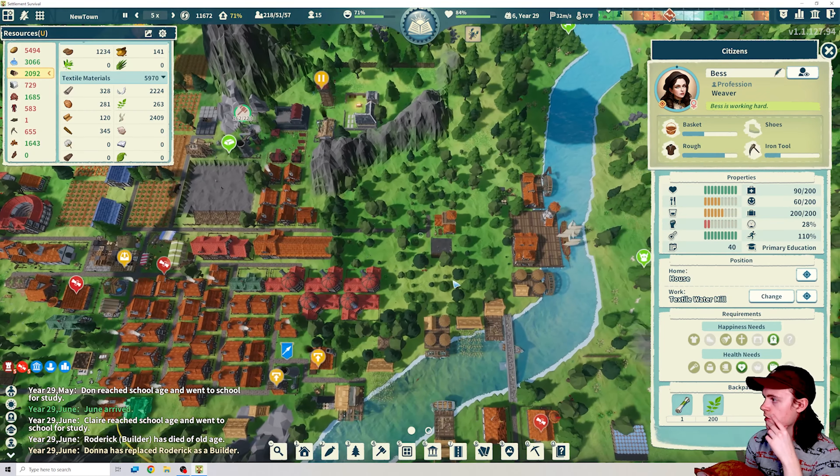We definitely need to free up some spacing in the center — need to reorganize here soon. Soap workshop — we will put you by the school for now. And then the bath house we're going to hold off on for a little bit so we can get some soap stocked up, and then we'll decide where we want to go with that.